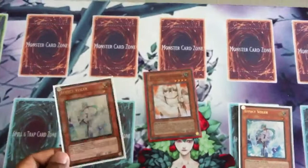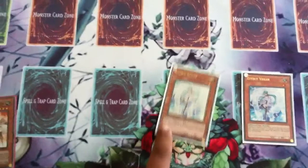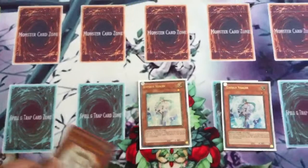Effect Veiler — he says: discard this card from your hand during your main phase to negate the effect of an opponent's monster. Which means he stops Archfiend. He stops pretty much all those power effect monsters in competitive decks. He's pretty good.